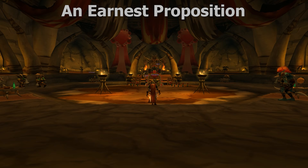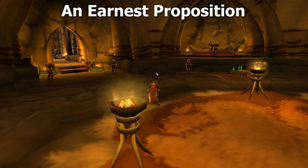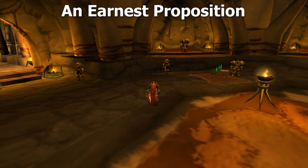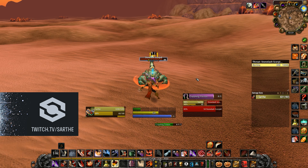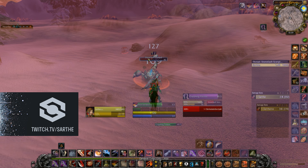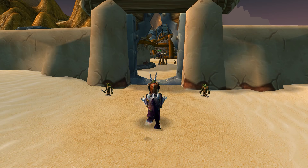The first quest to start everything off is called 'An Earnest Proposition.' This is for both Horde and Alliance with the same name. For Horde, the quest giver is found in Thrall's Chambers; for Alliance, it's an NPC named Deliana within the Ironforge Throne Room. This quest is very easy. Horde will collect 15 venom samples from spiders and scorpions in Silithus plus turn in 20 gold. Alliance will head to Winterspring and kill bears and winter sabers for 15 blood samples plus 20 gold. First quest done.